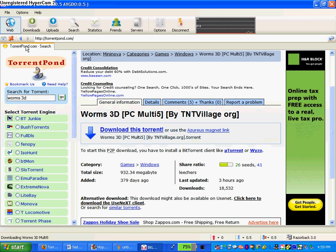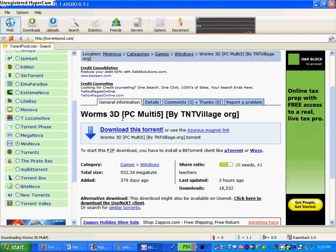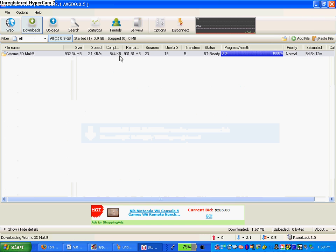I'm downloading Worms 3D, which I found from Torrent Pond under Mininova, by Multi5, TNTVillage.org. It's about 932.34 megabytes and it was added about a year ago. I'm downloading it. Progress is zero percent.